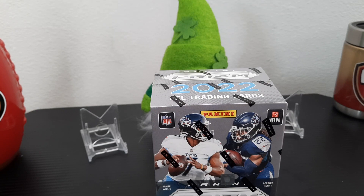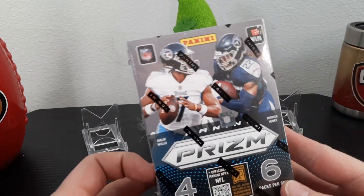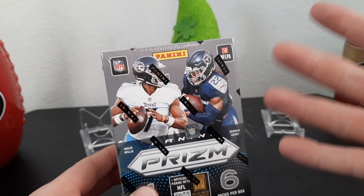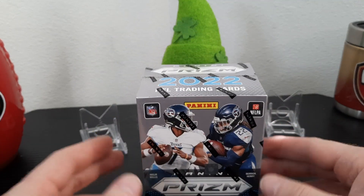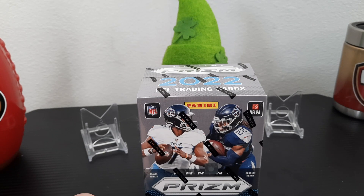Good afternoon everybody. I have my lucky guy in the background — hopefully he brings me good luck. Brock Purdy, be nice. Of course, 2022 Prism opened up. Trivia answer from the last video: in 2014, what Texan became the first player in NFL history to have 20 or more sacks in two different seasons? That was JJ Watt — dude was good.